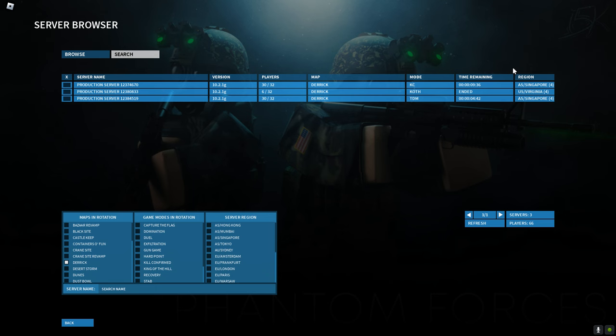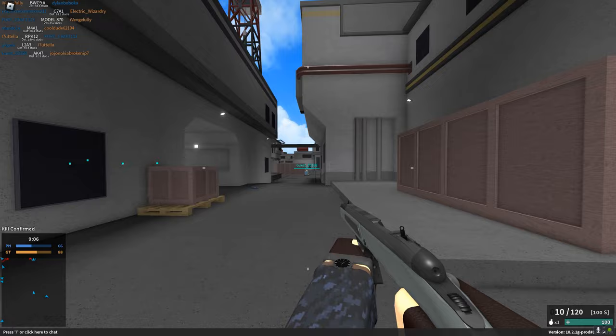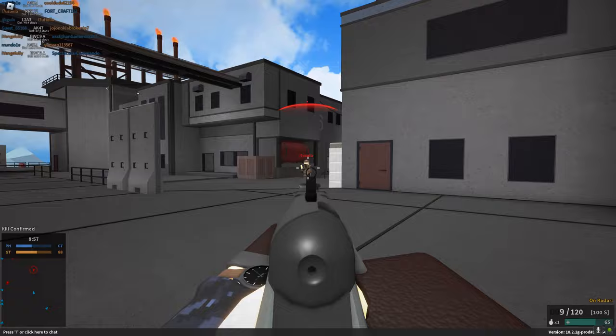I'm gonna head over to Derrick, which is an interesting map. It's actually pretty good to snipe on, and I think I'm gonna try the Scout. This is gonna be a lot harder than the Mosin because I can't just go for two body shots anymore. I've gotta go for like four body shots if I don't want to bother even trying to go for a headshot.